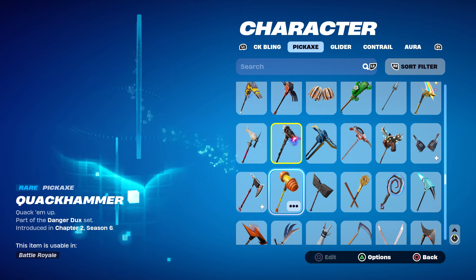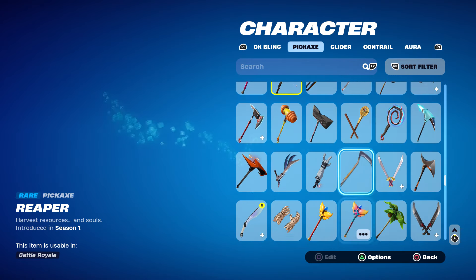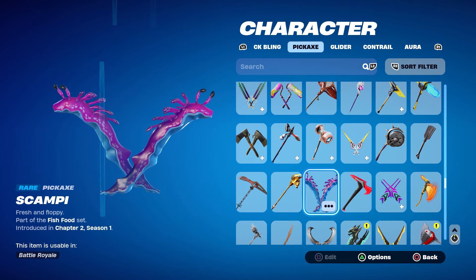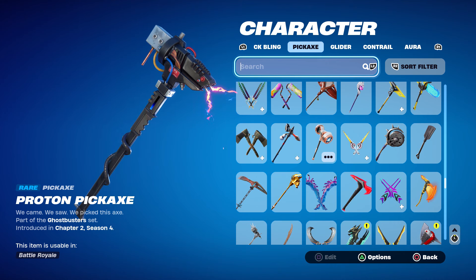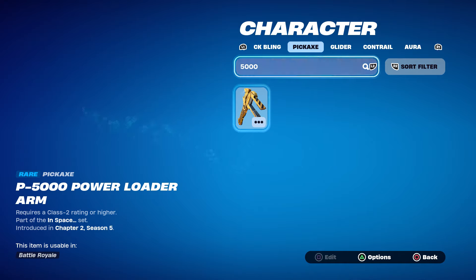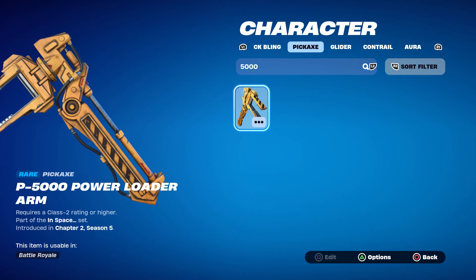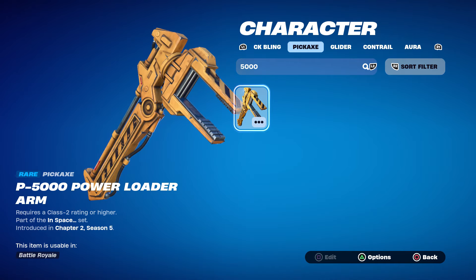To demonstrate this, we need a big pickaxe. With over a thousand to pick from, the choice is the P5000 Power Loader Arm — the largest pickaxe in the game, featured in a previous video. It's a yellowish-gold color to begin with, and we're going to turn it solid gold.